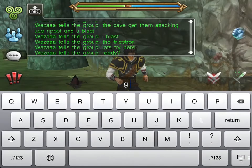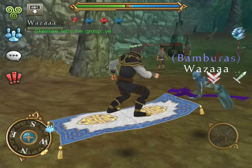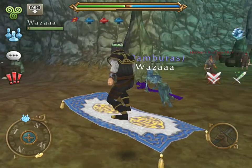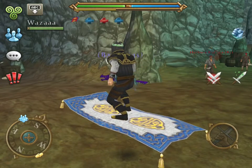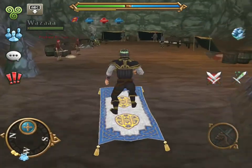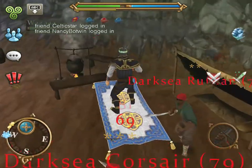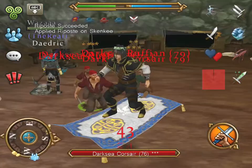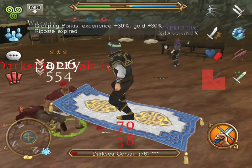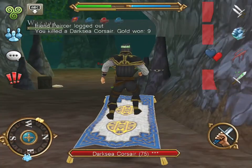Hello everybody and welcome to a new video. Today Wazza asked me to show a farming method, so I'm going to show you a trick you can find on YouTube and forums. As a rogue you have riposte — these guys are always here, I think they're bots. You just run in, use riposte, and take these guys out real quick. I have Wazza with me who used firestorm; I asked if he had firecloak but he didn't.